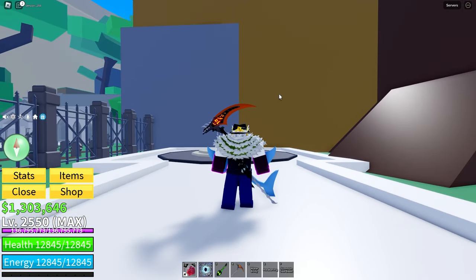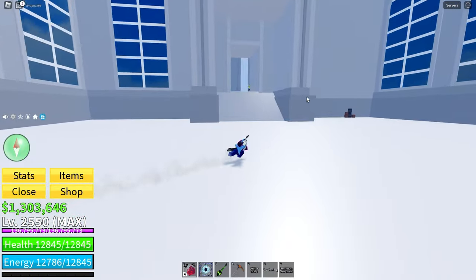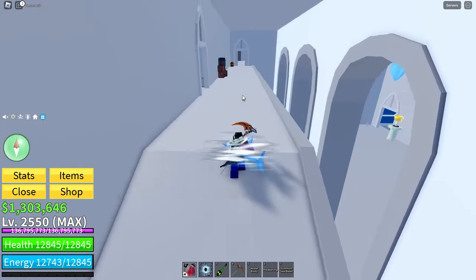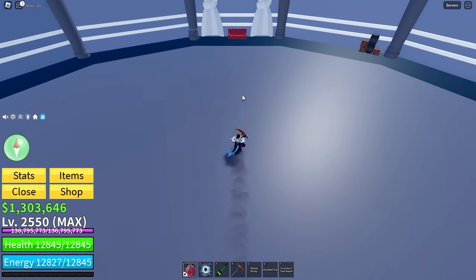Now, where is the Soul Reaper? It is actually up in this castle. So you're going to want to head around to the front of the castle, head inside, and then go up this ramp all the way, then take the first left you see. And along this bridge, you just keep going, and he will spawn in the center of this room.